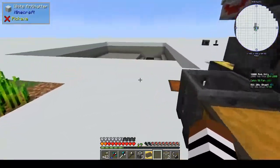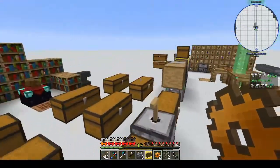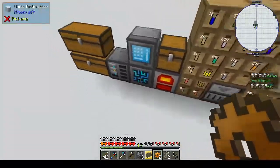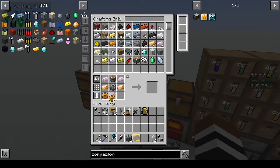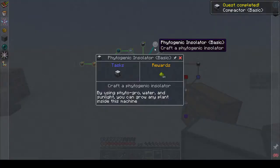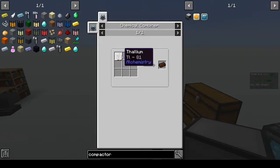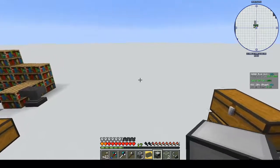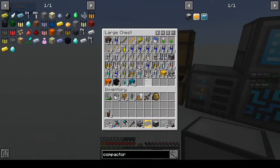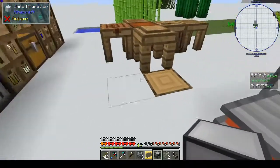Hopefully the gears are ready by now — there you go. Okay, we've got our compactor. For the phytogenic isolator we need dirt and thallium. How do we get thallium? We should have some of that stuff somewhere. We've got two — not really a good start. We've got 27, that works, we only need 16.